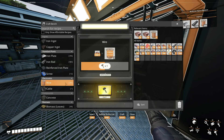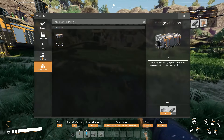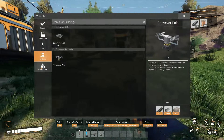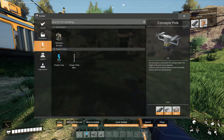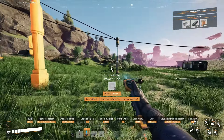I have everything iron all covered — I'm completely iron automated. Now in the next video I think I should probably work on copper. I also completely forgot about concrete — concrete is good too. But I need to work on copper because copper is a very important resource right now and I still don't have it automated.